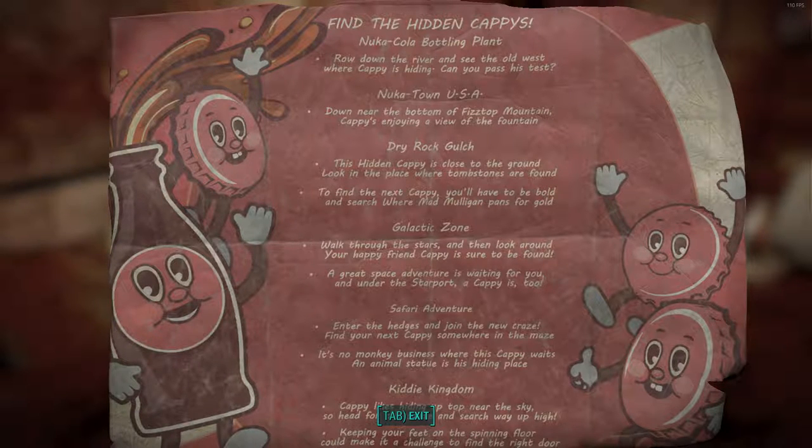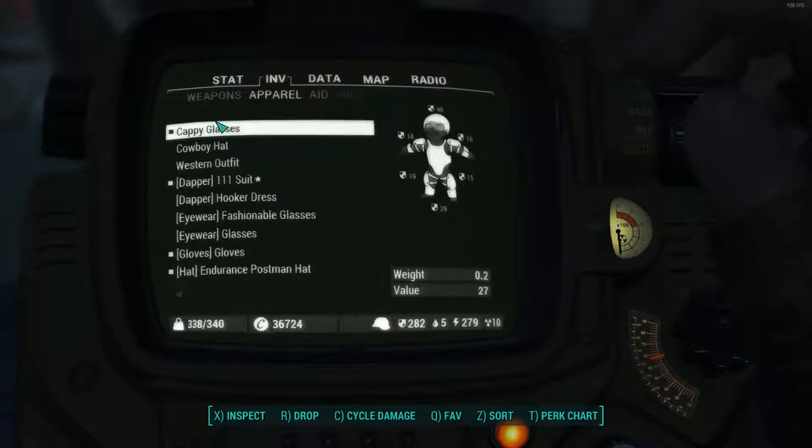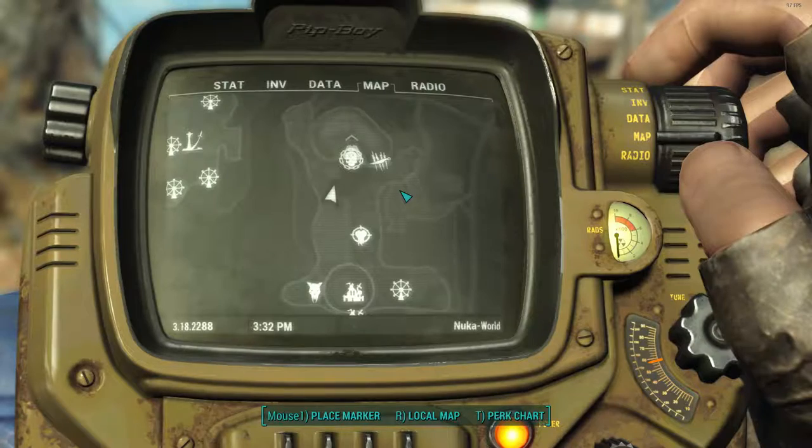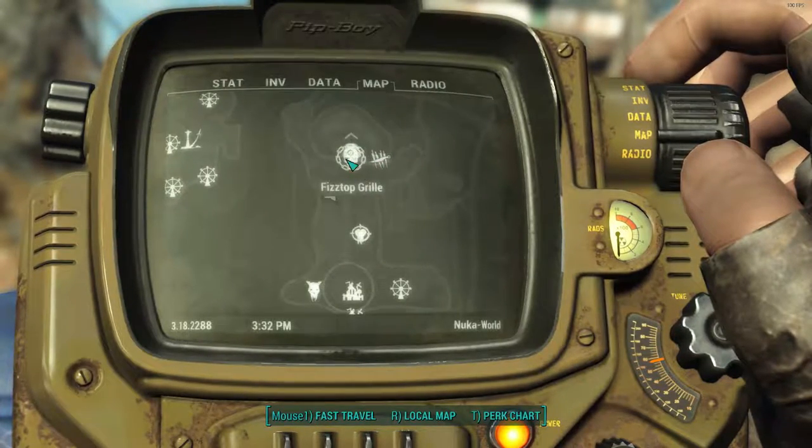What's up everybody, ArcticBottopus here. I'm going to bring you a quick video on how to find all the hidden cappies in the new Fallout 4 DLC Nuka-World. It's just a small side quest. If you don't want to know the exact locations and don't want to feel like you're cheating, here's a brief summary of the locations. For the rest of the video I'll give exact locations. First, you're going to want to have the cappy glasses equipped.